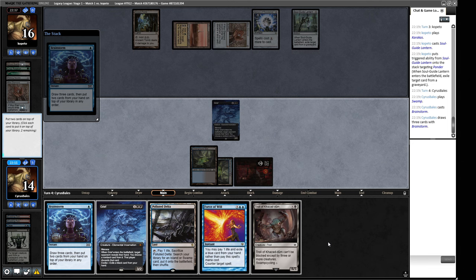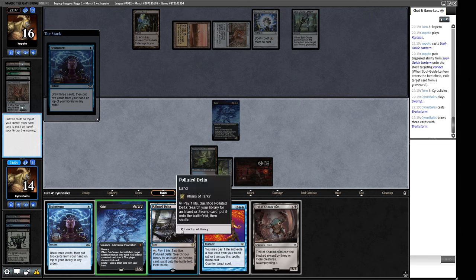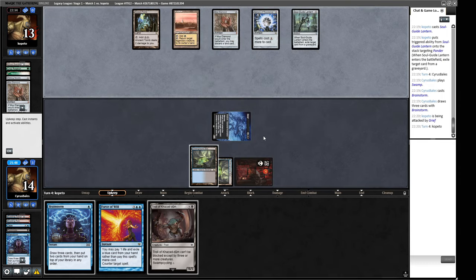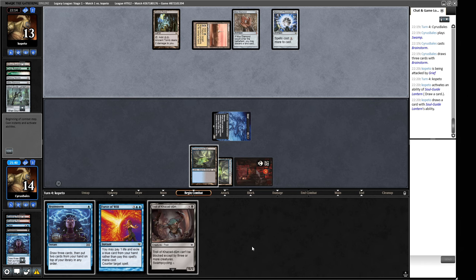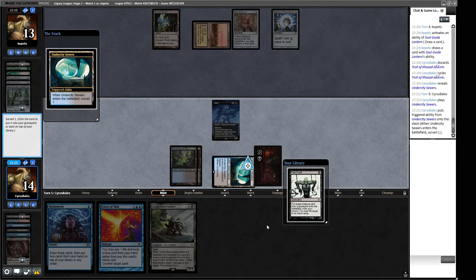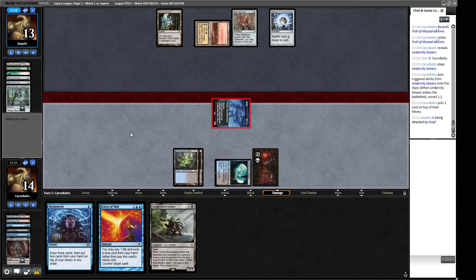We've got another land, so we'll play it and cast a Brainstorm to keep up blue mana. Under the Sphere it doesn't matter much. We can put back this Grief and this land, then cycle the Troll if we don't have to Force of Will something really detrimental. A Crop Rotation is something I'd Force of Will. I don't think we Force of Will a Life from the Loam. We can shuffle away that land on top if we don't want it and get ourselves an Undercity Sewers. We'll cast the Reanimate to put a much quicker clock on the board.